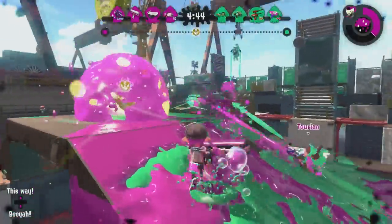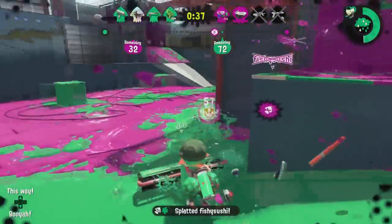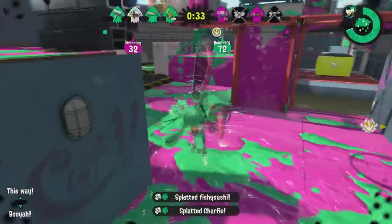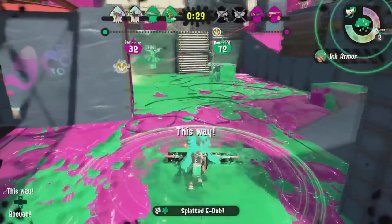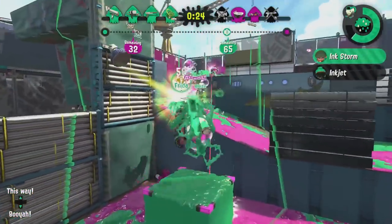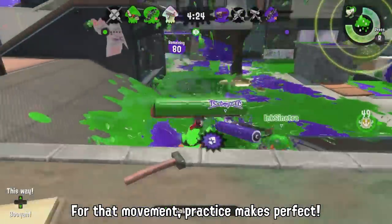The Carbon Roller is a fast-moving roller-class weapon that comes equipped with Auto-bombs and an Inkstorm. It's a unique kit that lets you have ways of tracking or stopping your foes long enough to get the jump on them. The Carbon Roller is all about map control — when you can plan out every single step of your approach and land your hits in succession, you can get some amazing gameplay moments, even if your movement is a little sloppy.